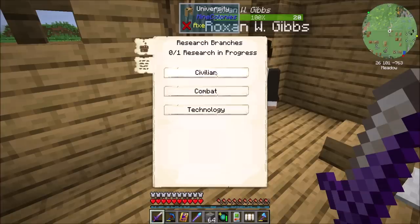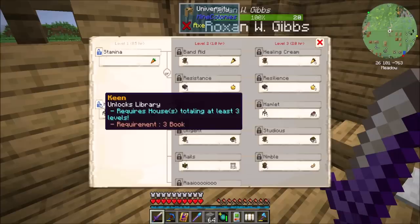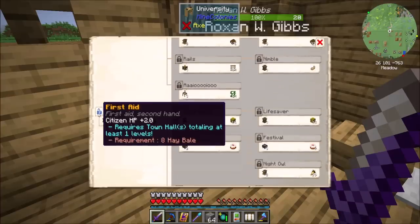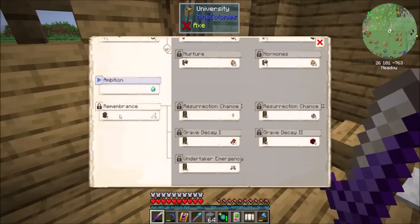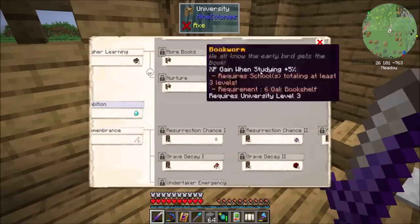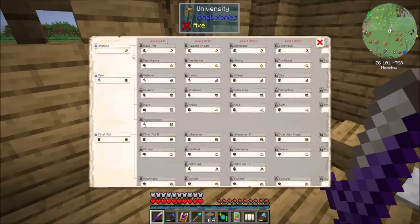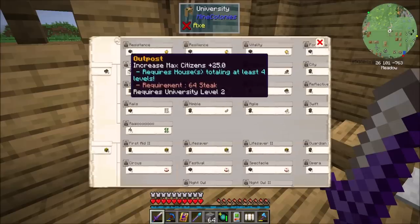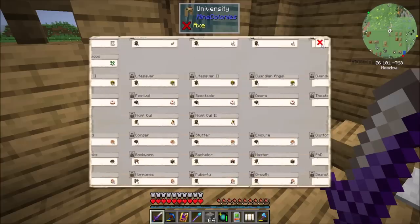There are three branches of research. Civilian, which unlocks the library — requires houses totaling at least three levels — unlocks a hospital, gives your citizens more health, unlocks the school, unlocks mystical sites, unlocks graveyards for when villagers die. And then there's a whole branch of stuff you can unlock. Level 1 takes about half an hour, level 2 about an hour, then 2 hours, 4 hours, and 8 hours. I think some progress occurs off when you're out of game, but I don't know. There's all kinds of crazy stuff — things to increase your stats, further buildings and extra cool stuff. And that's just the civilian tree.